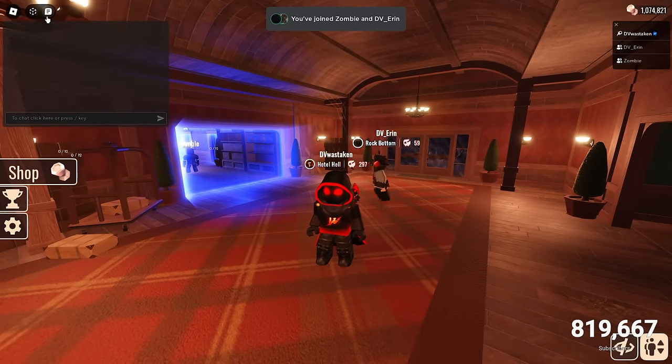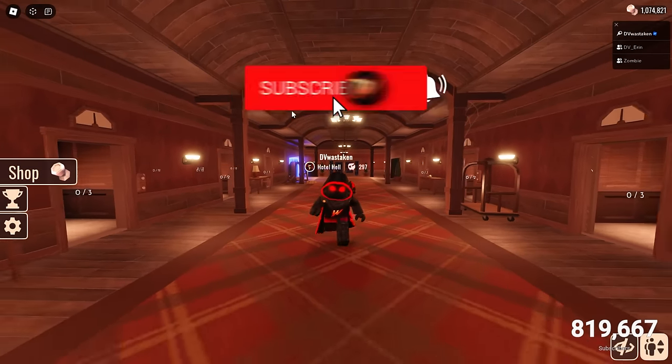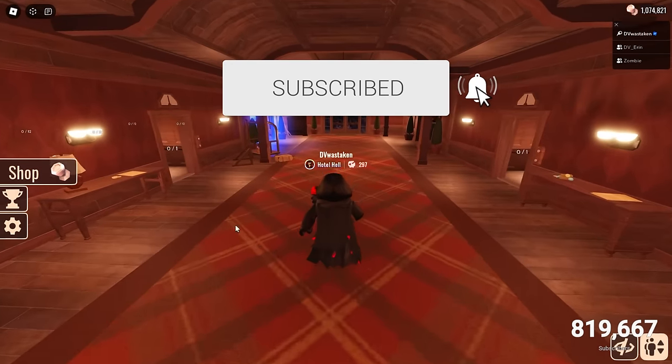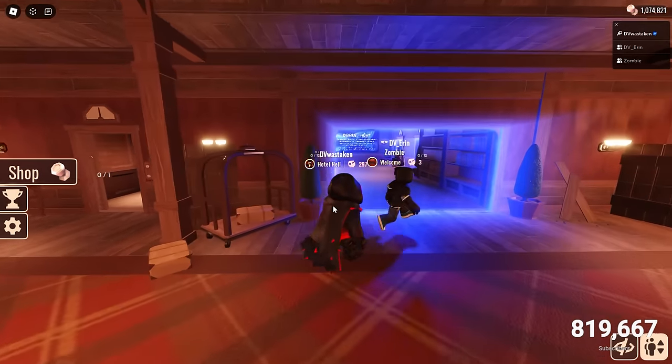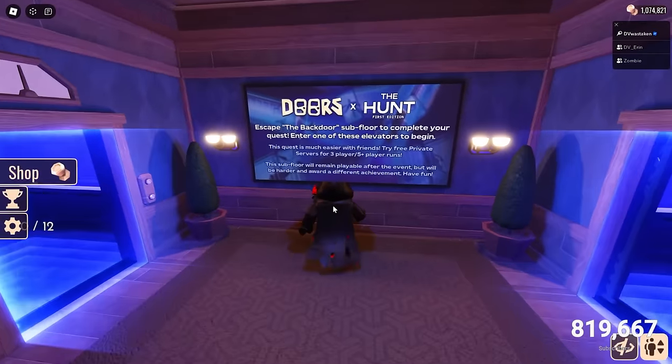I've got Aaron in here, and I also have Zombie. We're going to run in here and complete the Back Door. It's pretty easy — I'm going to walk you through the whole process. It's hard at first and then it gets really easy. We really don't lose anymore because we know exactly what to do.